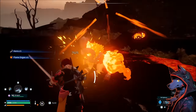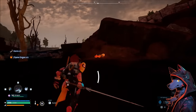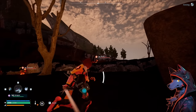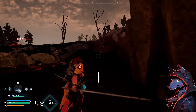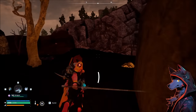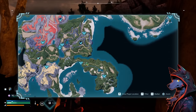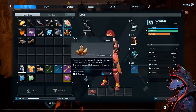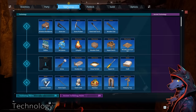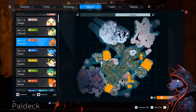Some of these are higher level, like this level 19 Arsox, but there are also some level 9s and 11s running around — level 9 Fox Sparks, level 9 Ruby. So if you can make your way out here, you can farm them fairly easily and get tons of Flame Organs. The only issue is the location on the map because you'll have to travel quite a bit from the starting area.